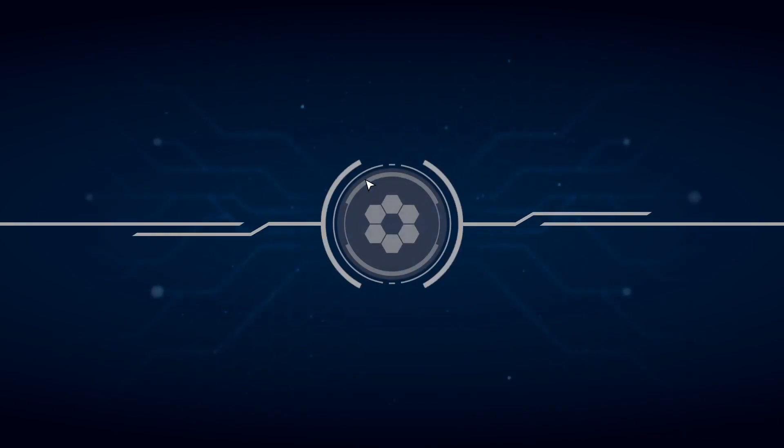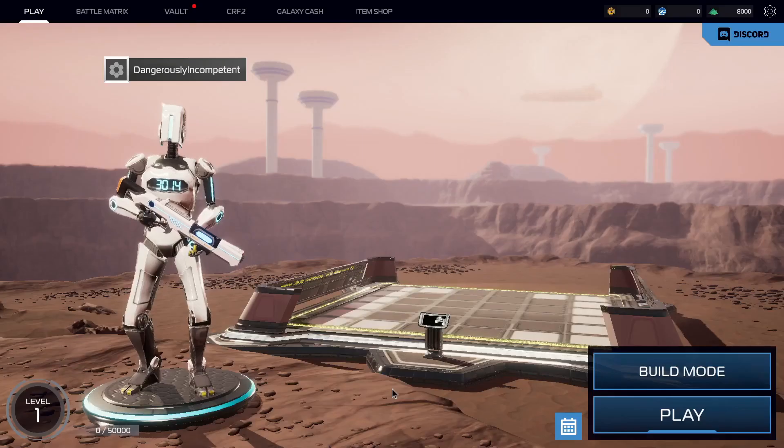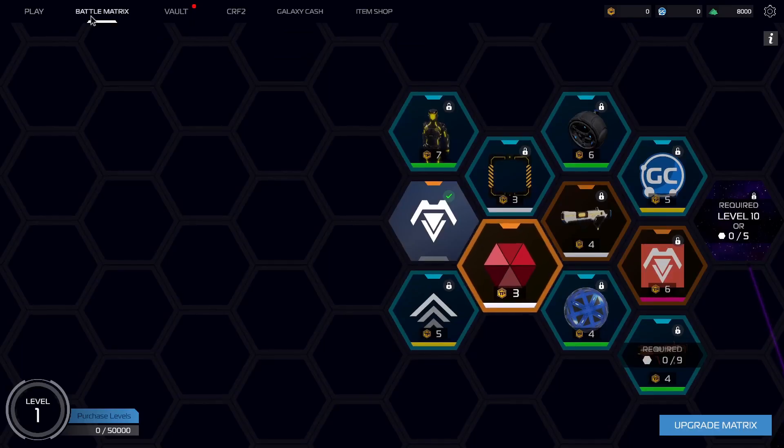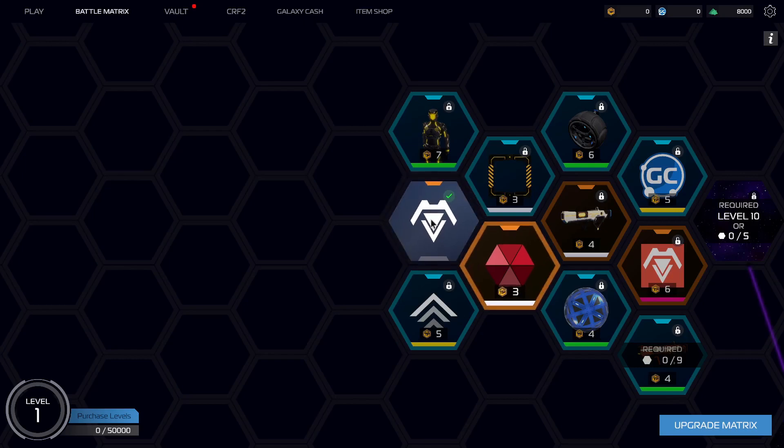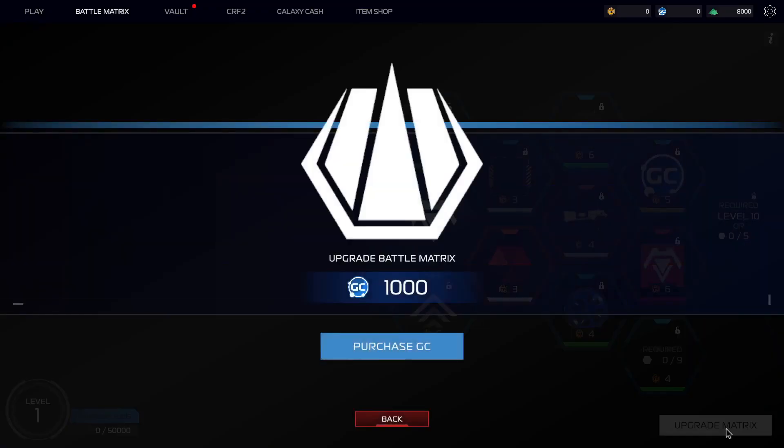So what else can we do? If building's a bit complex and there's only a high-ping server available to play — the game just crashed. Right, we're back after a brief intermission. What's the battle matrix thing? I've got whatever that is — upgrade matrix. I need a thousand to purchase GCs.